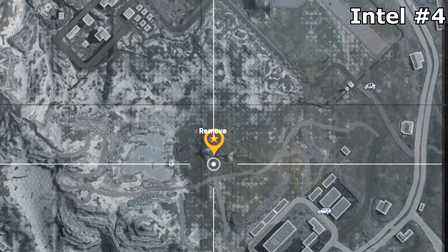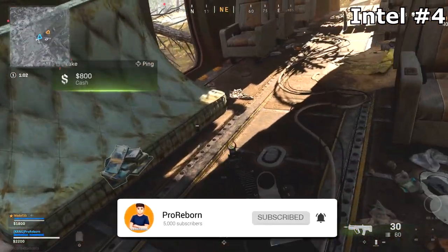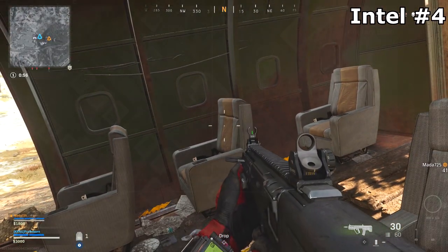For location number four, this is going to be about transponders. You're going to want to go to the plane crash site — this is going to be by that icy little lake by military base — and you're going to want to head towards the front end of the plane. Snuggled in between two seats is going to be your next piece of intel.